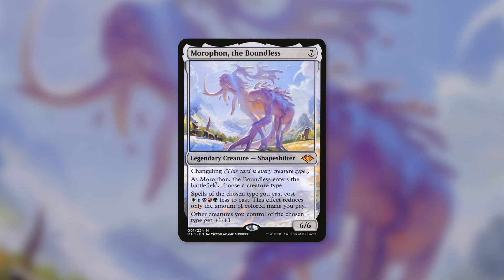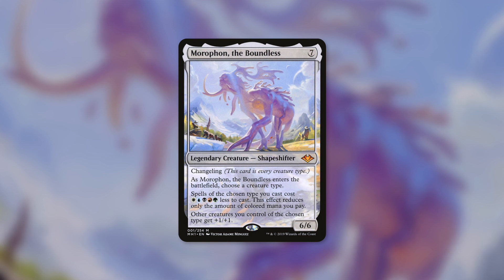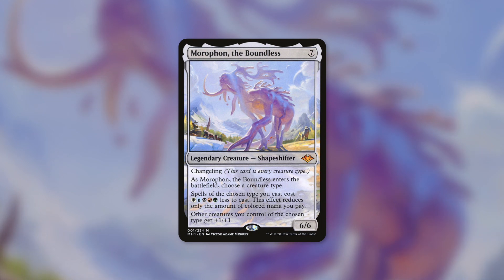Morophon the Boundless is a 6/6 shapeshifter for 7 with Changeling, so it's every creature type. As it enters the battlefield, you choose a creature type, and then spells of the chosen type you cast cost one generic mana less to cast — this effect reduces only the amount of colored mana you pay. Other creatures you control of the chosen type also get +1/+1. Morophon is an incredibly flexible tribal commander that can be a tribal commander for pretty much any kind of tribe.